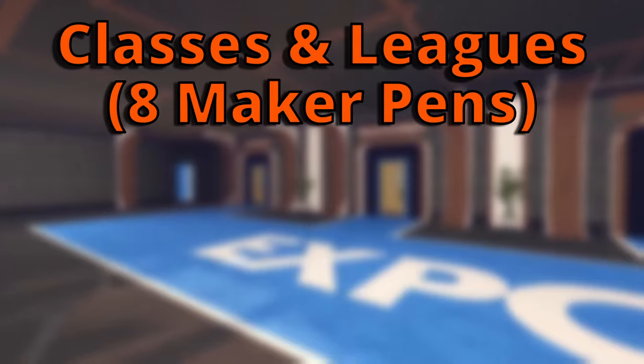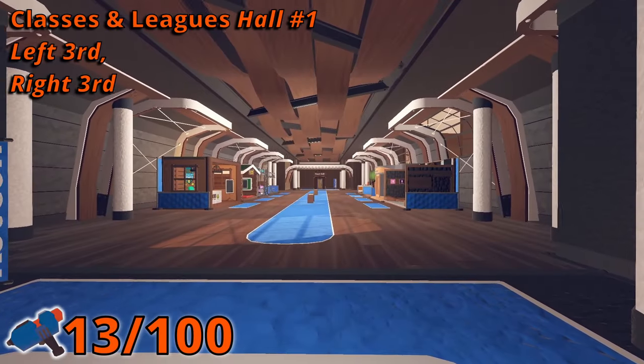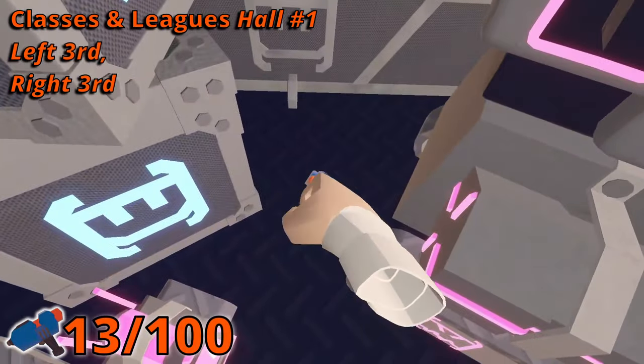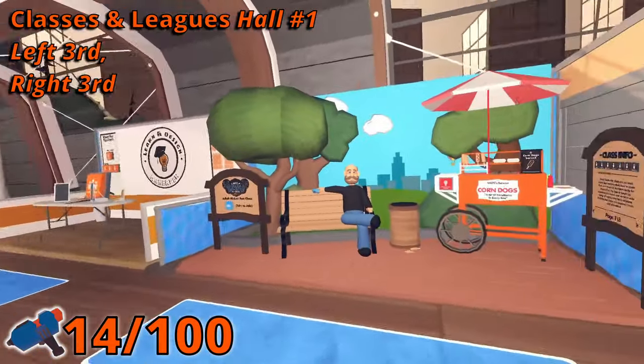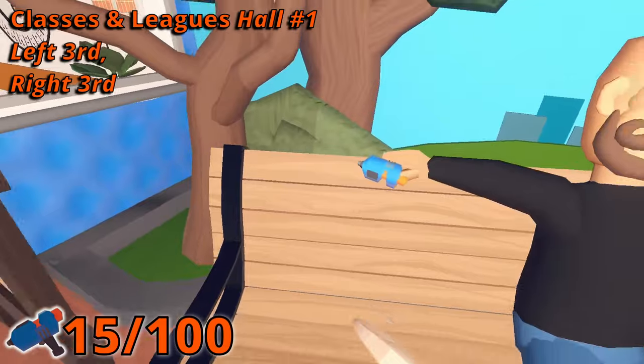There are a total of eight Maker Pins in the four halls, each having two Maker Pins. In room number one, the first pin is in the third booth on the left side, behind the Jumbotron bot. The second pin is in the third booth on the right side, in a character's hand that sits on the bench.